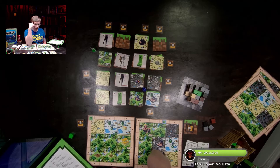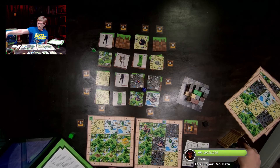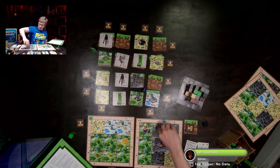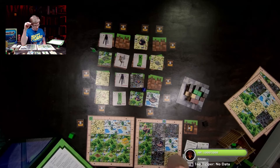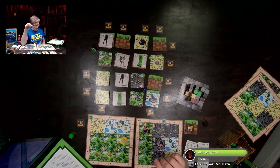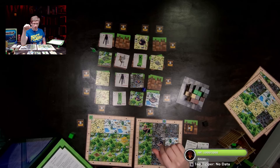Steve's definitely doing better here. Steve is going to take the two stone and the wood, and build a structure. We now have twenty points worth of buildings placed on the board. Looking at the layout — we have six and nine spaces, so we're up on Armor Dude who has four.